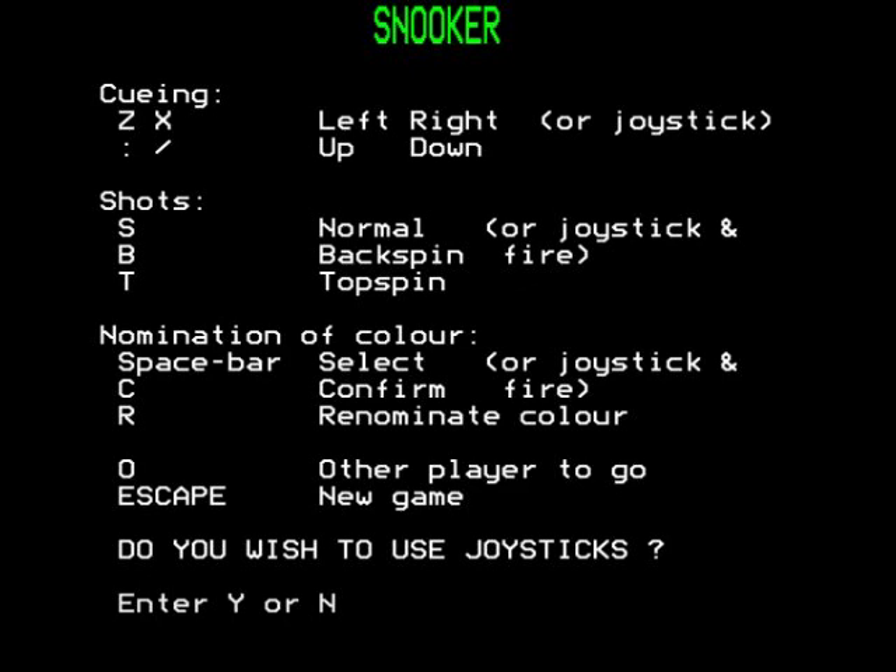So Z and X to move your cue or angle shots, normal or joystick. Backspin B, topspin T, nomination of colour spacebar, select or joystick and fire, confirm or renominate colour C, other player to go O, escape for a new game. Do you wish to use joysticks? No.